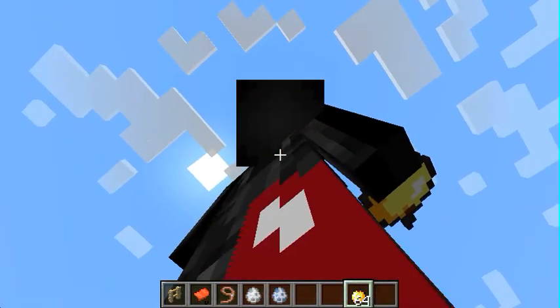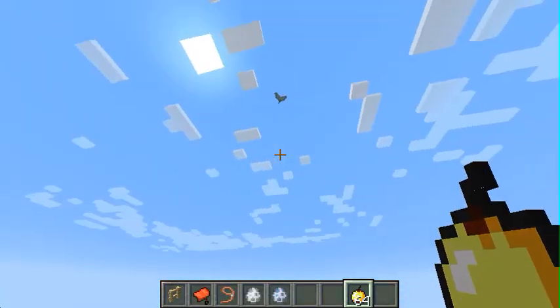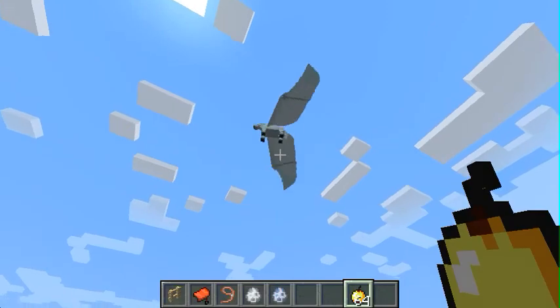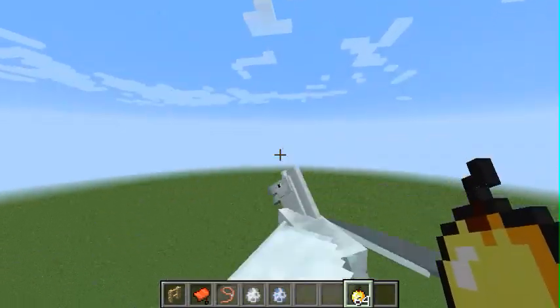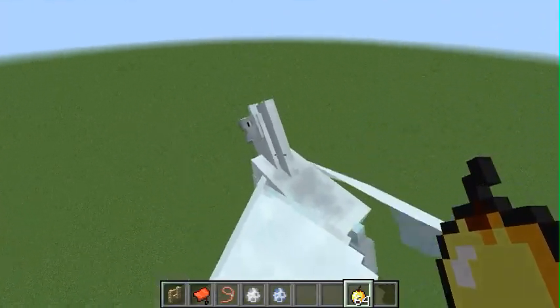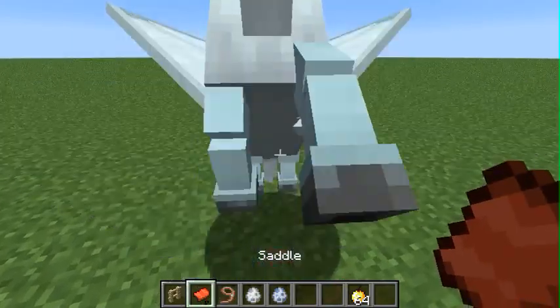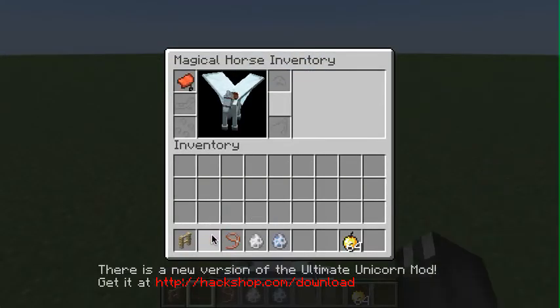And you'll probably die. So if you have keep inventory on, then you are lucky. Why don't we feed you these apples while you go down? I will feed you these apples — do it for YouTube. So if I... Yes! You are mine. But you can fly by just keep pressing the space bar.